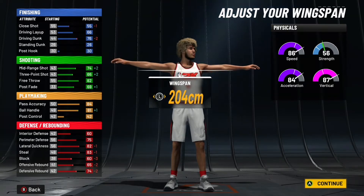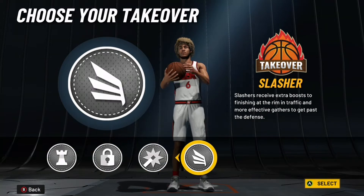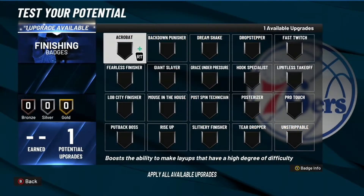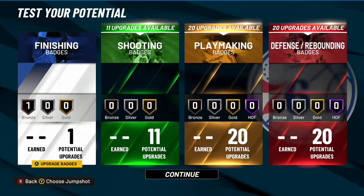I glitched the build — I'm 6'6". I put strength on this build, so pay attention. I'm gonna have a 64 strength at 99 — the stats are going crazy. What makes this build a glitch build is the fact that I got Slash intake with no finishing stats, which is so crazy because I'm gonna be able to have a 90 driving dunk.